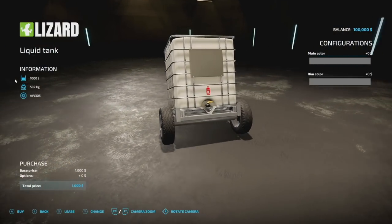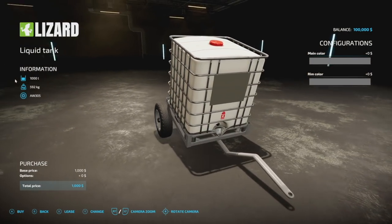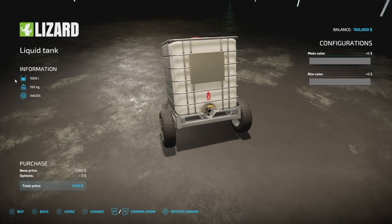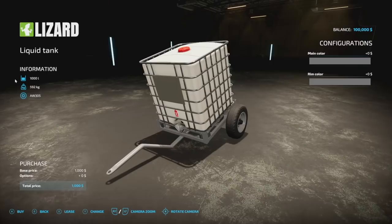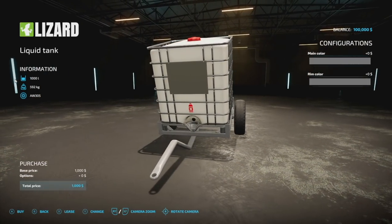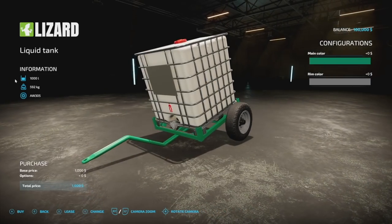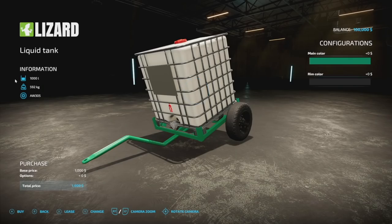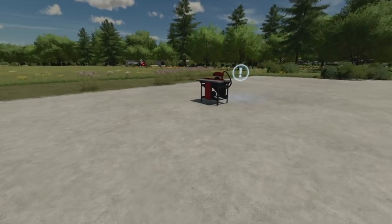Next new one for all platforms is the Homemade Liquid Tank from TomSky. It's designed to transport liquids — you can transport all four primary liquids: milk, water, liquid fertilizer, and herbicide. It only costs a thousand dollars, holds a thousand liters, weighs 592 kilograms, and you can change up the main color. Great for survival-style gameplay. Don't expect it to be flashy — it's a practical, cheap liquid transport solution.